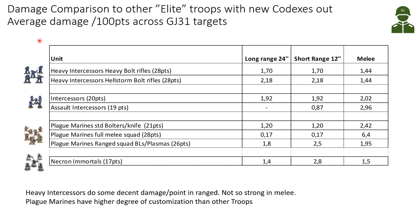In this table I'm comparing the damage output to other elite troops - not chaff like Pox Walkers or cultists. This is the average damage per 100 points across all targets. The Heavy Intercessors with heavy bolt rifles do on average 1.7 wounds per 100 points at long range, and short range is basically the same since they always rapid fire. In melee, the Heavy Intercessors don't have any specific heavy melee weapon. The Hellstorm bolt rifle configuration appears to be the best damaging option for the Heavy Intercessors across all targets.